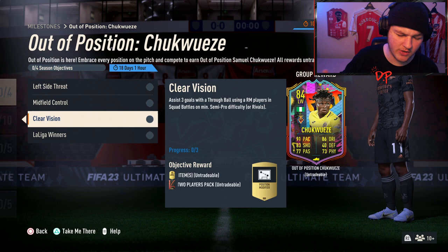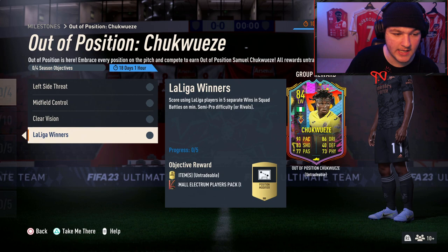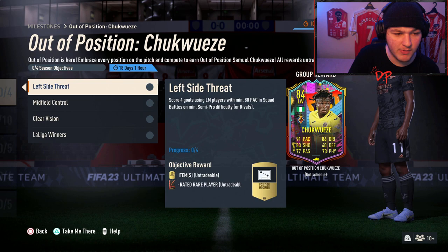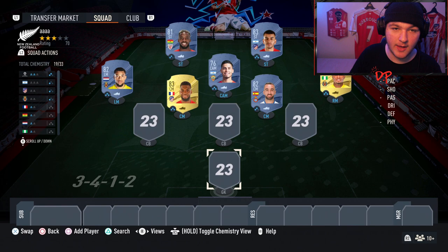The same rule applies for the right mid position — as long as it says RM on the actual card, you'll be fine. As for the five midfielder requirement, we'll get into the squad builder shortly. The final objective is to score using La Liga players in five separate wins in Squad Battles. Each game is 15 minutes long, so it'll take roughly an hour and 15 minutes — not bad for this card.